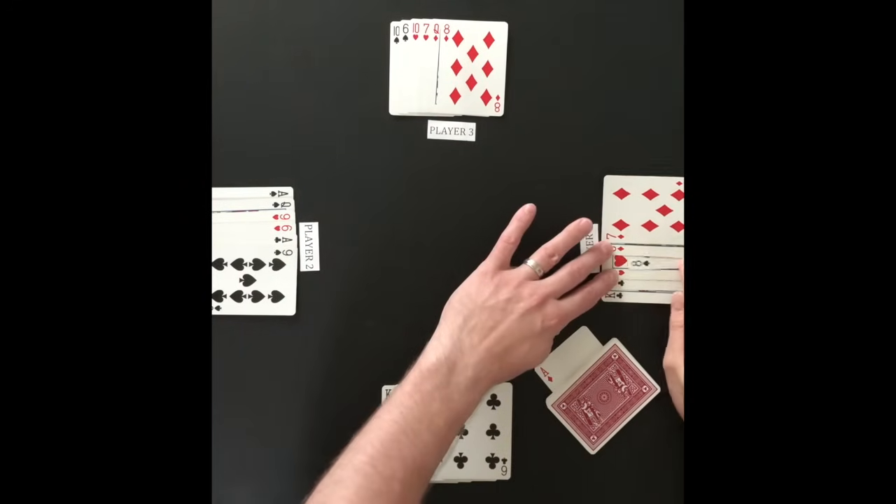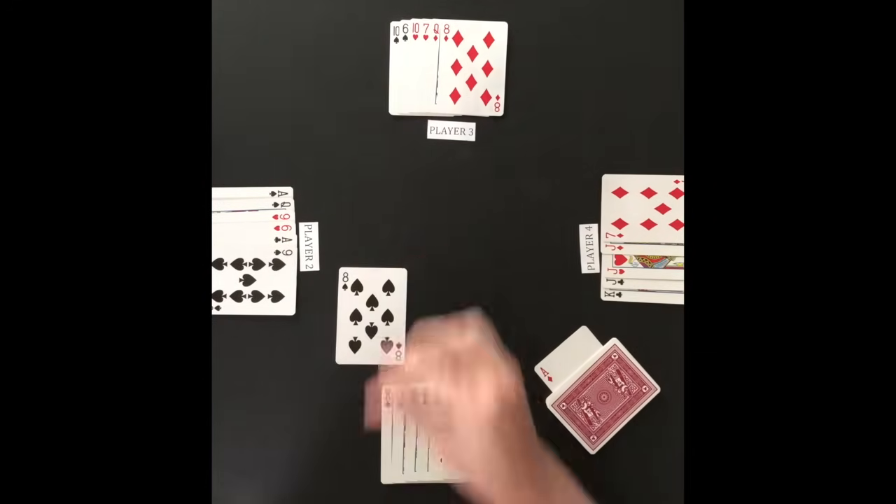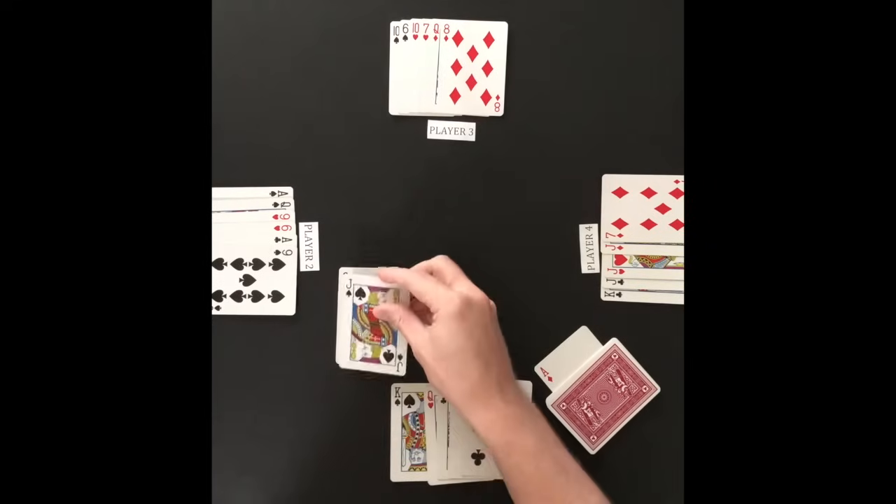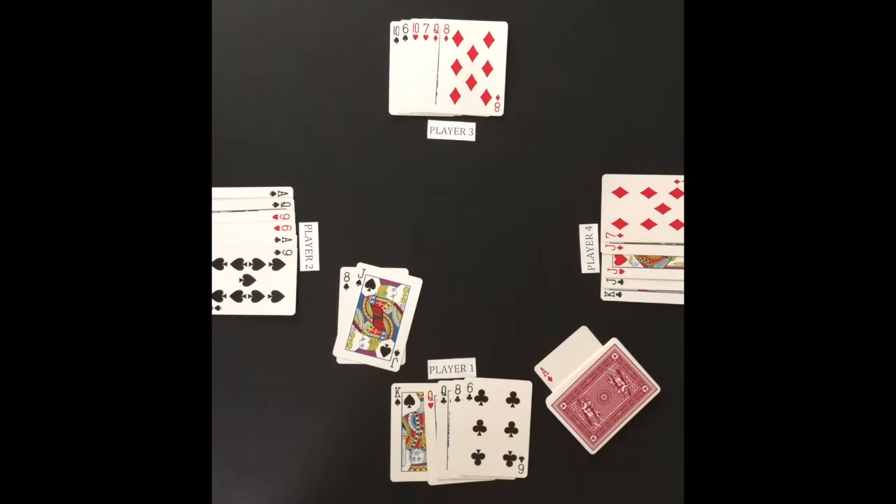An attack consists of a player playing a card into the middle. A defense is made by beating the card played. An attack card can be beaten by a higher-ranking card in the same suit, or any trump card if the attack card is a non-trump-suited card.